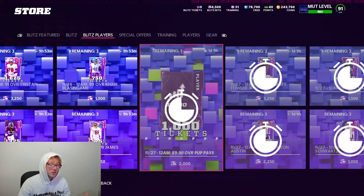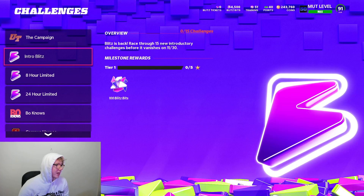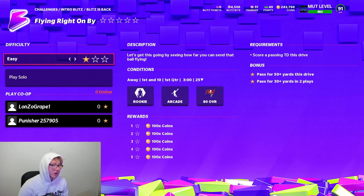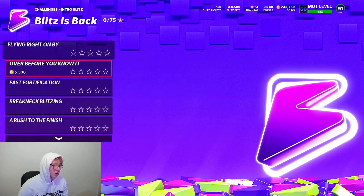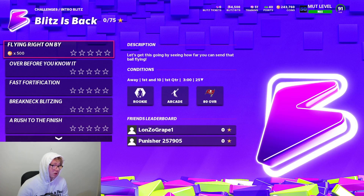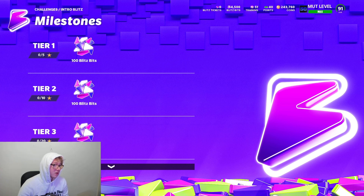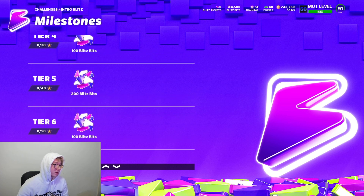To get 3,000 Blitz Bits for free, go to the Intro Blitz challenges. These challenges are not going to take long at all — score a touchdown this drive, score a touchdown — very easy tasks, and they won't take you long.